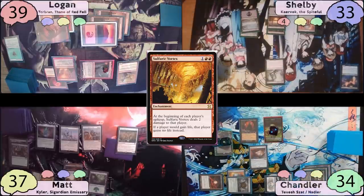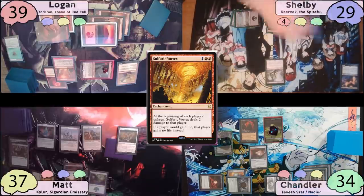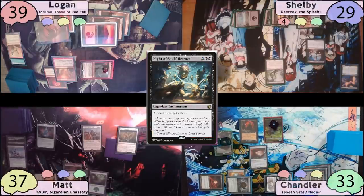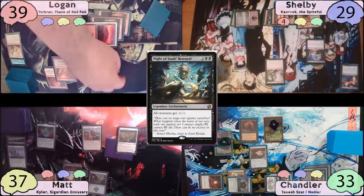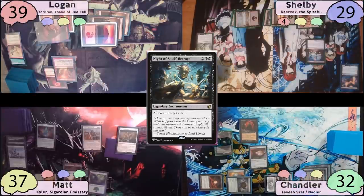On Shelby's upkeep, he takes four from Sulfuric Vortex. He asks Chandler if it needs to be his commander or just a similar effect — Chandler is fine with something similar. Shelby taps for four mana and casts Knight of Souls Betrayal, paying one to Esper Sentinel. Chandler responds by sacrificing Thralls to put -1/-1 counters on Torbrand and Matt's Wall of Mourning. Knight of Souls Betrayal resolves, killing Esper Sentinel, Firebrand Archer, and Torbrand.